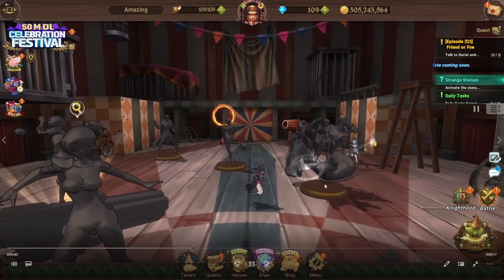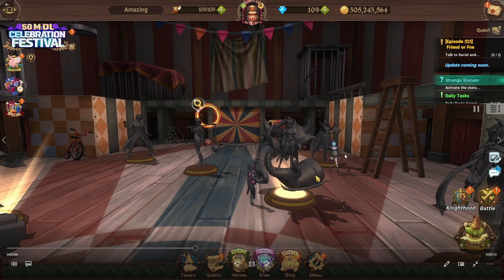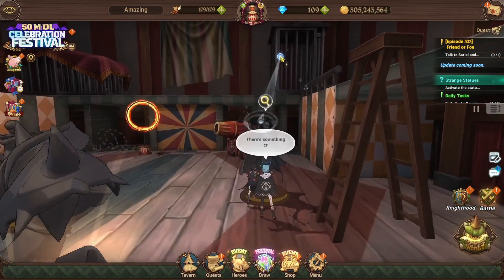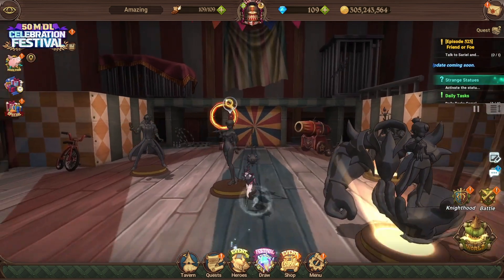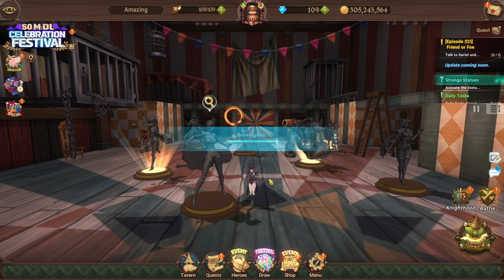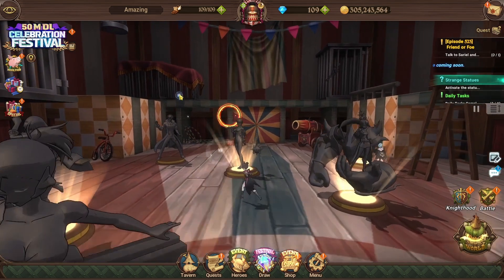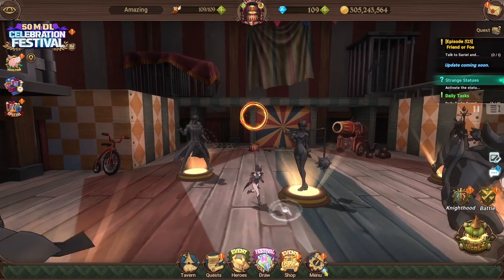Then we unlock Valenti, which is the second one. If you want, you can pause my video on the puzzle itself and follow along. The next one is Easton, then Mono, then Roxy, then Shin, and then Camilla. It's not too bad — just remember what their weapons or icons are and that's how you'll know the order.